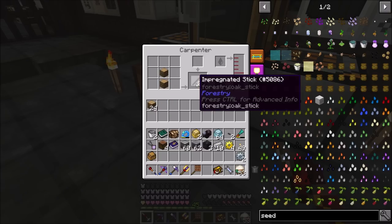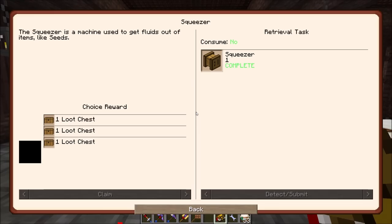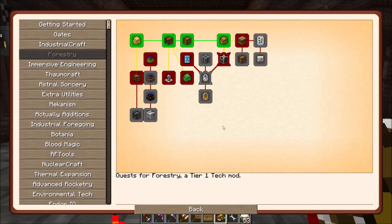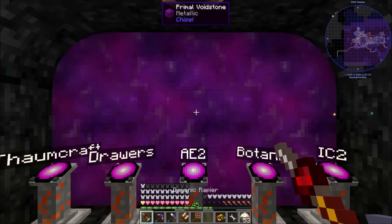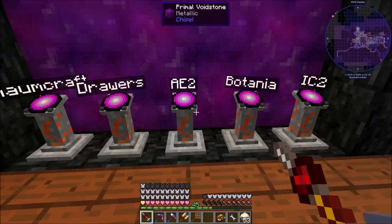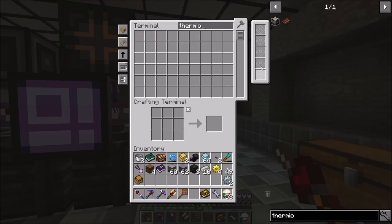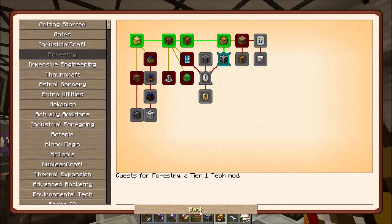We'll grab the impregnated casing, clear the recipe, and teach the carpenter to make impregnated sticks now. Quest complete - impregnated casing! We got another ender pouch. Maybe I'll put tools or building supplies into a second ender pouch. Then we craft the thermionic fabricator - quest complete thermionic fabricator!